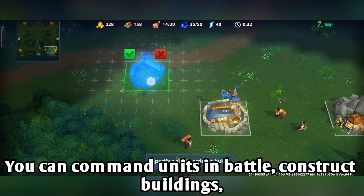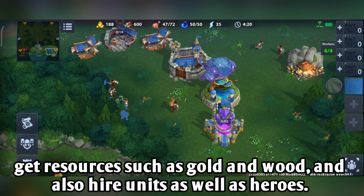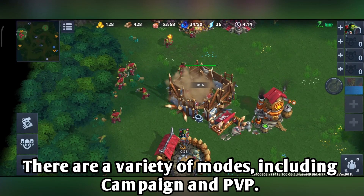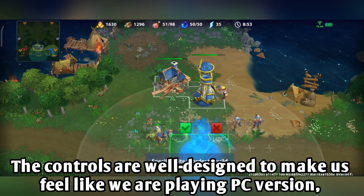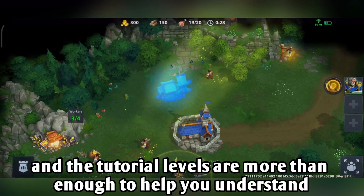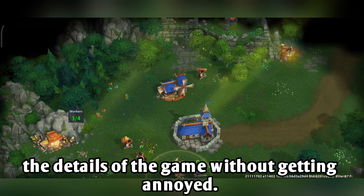The gameplay is identical. You can command units in battle, control buildings, get resources such as gold, and also guide units as great heroes. There are a variety of modes including campaign and PvP. The controls are well designed to make you feel like you are playing the PC version, and the tutorial levels are more than enough to help you understand the details of the game without getting annoyed.